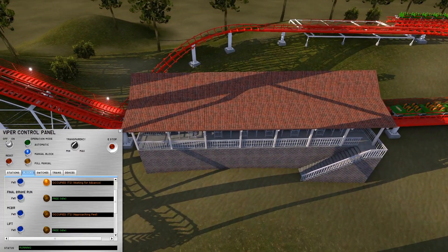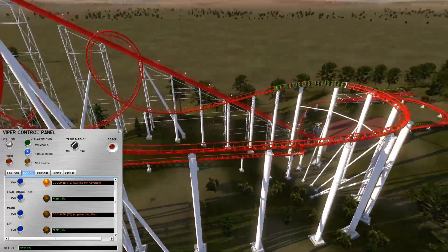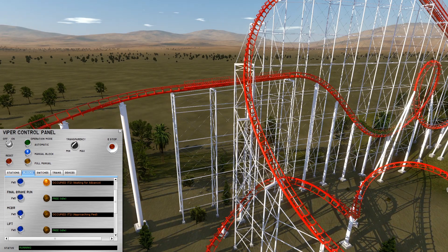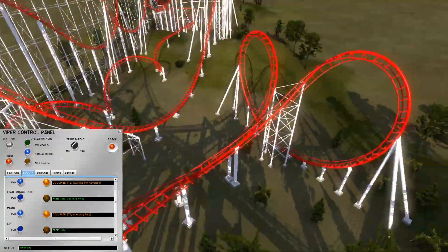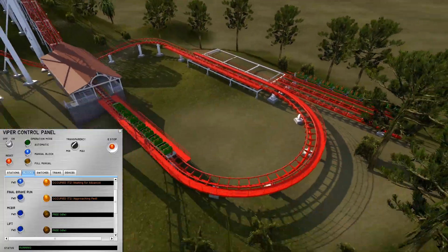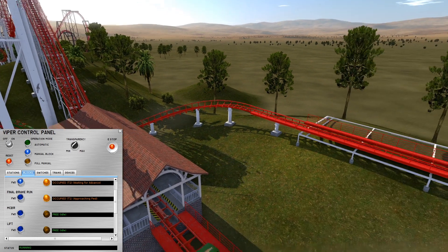This particular ride — Viper at Magic Mountain — has several blocks. The station is a block, the lift hill is a whole block, then from the end of the lift hill through the first part of the layout to the mid-course brake run is a block. From the end of the mid-course brake run all the way through these inversions to the end of the block brake is one block, and there's one final block extending from there all the way to the end of the station.